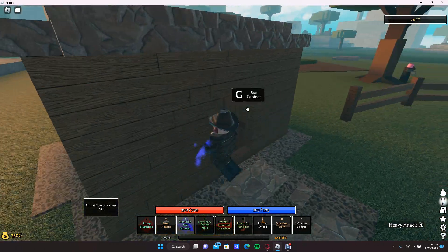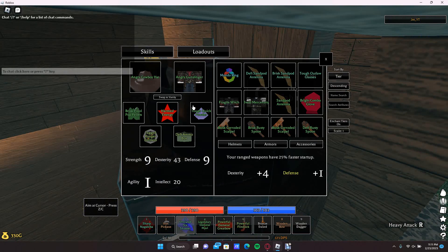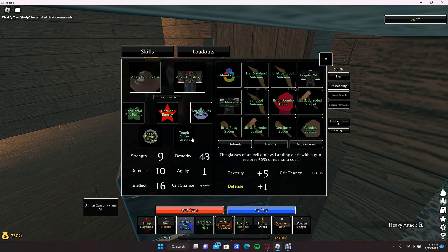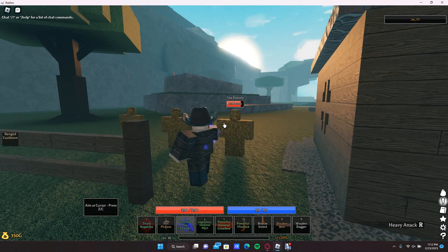My first meta build is gonna be my gun build, and it's gonna involve the gunslinger set, the pistol pop pellets, the harmed energy, the quick powder, the jagged ranger emblem, and the ammo box — or you could use the tough outlaw glasses, which is way better than the ammo box.